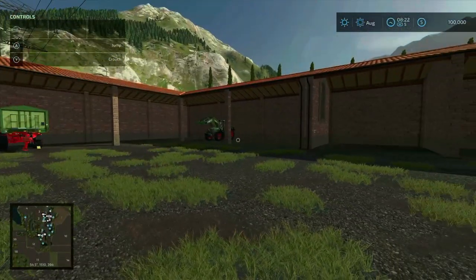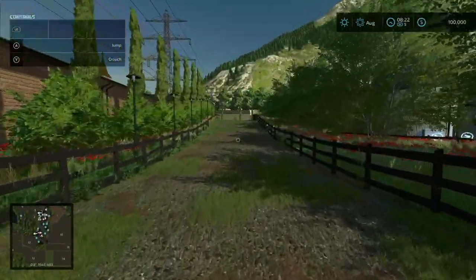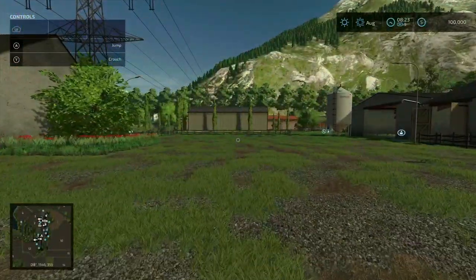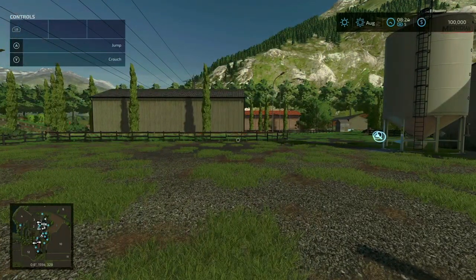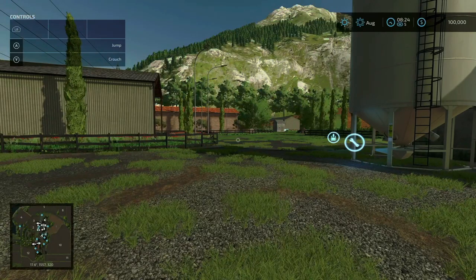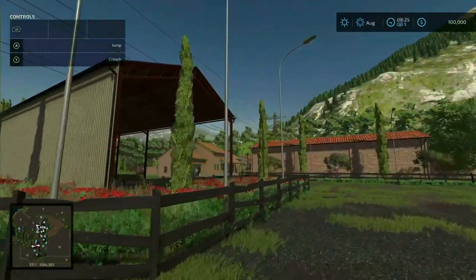Around the back there's a biogas plant you can purchase, more storage, a diesel silo, a repair trigger, and a lot more starting equipment tucked away. Moving on to the pros: one universal pro across this whole top 10 list is beautiful landscapes and beautiful starting farms, and this one qualifies on both counts. There's also a very nice church on top of the hill just behind the farm.